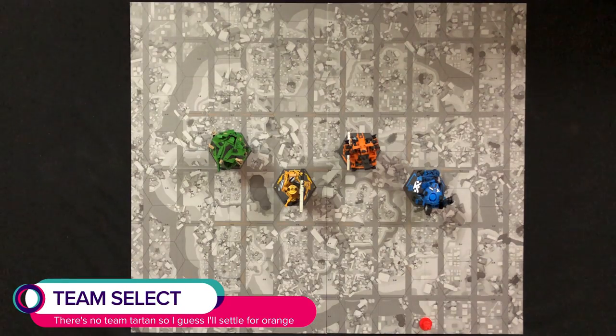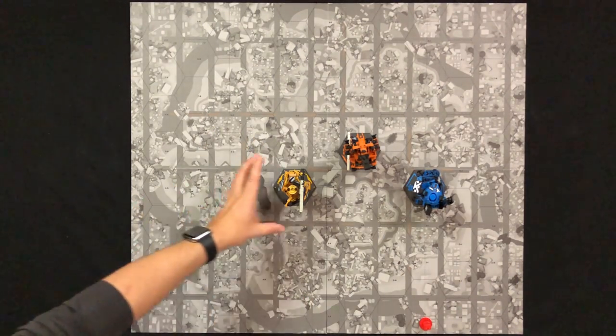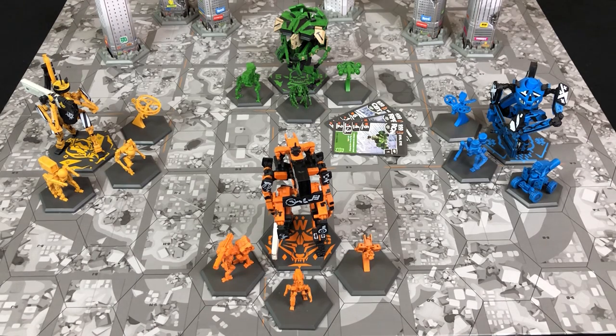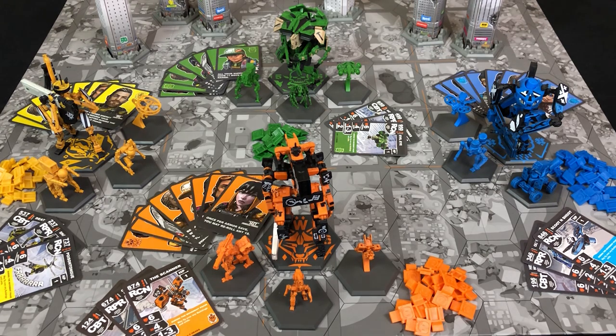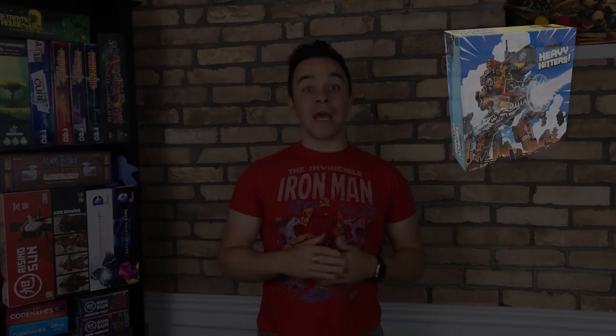Starting with the Glory Hound and going clockwise, each player takes a turn selecting their heavy hitter, which determines which faction they are playing for. Once everyone has a team selected, each player collects all the parts that match the color of their chosen faction: three support units, three support unit cards, 20 holo boards, all the pilot cards in your color, and 59 faction cards, also in your color.